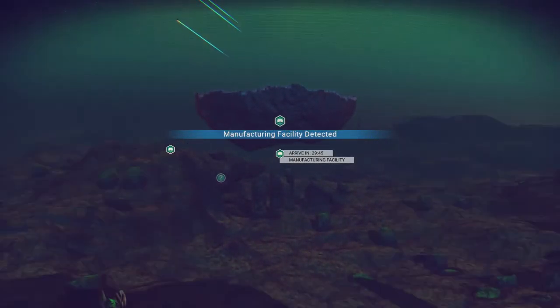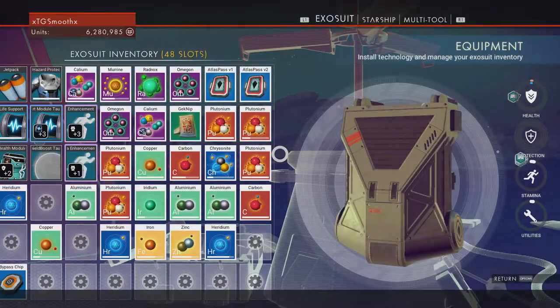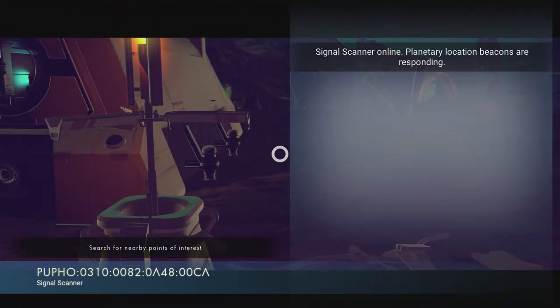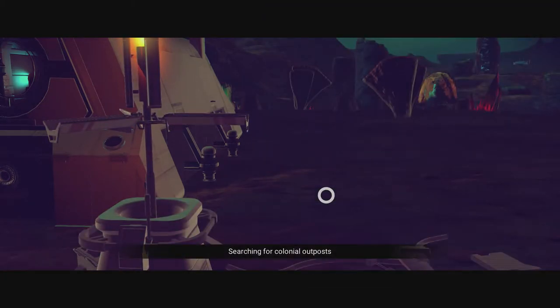Jumping straight into this — the first thing you need to do once you get to a planet is look for the signal scanners. They're pretty hard to miss; they have an orange beam coming straight out of them. Then you need to build some bypass chips in your inventory.